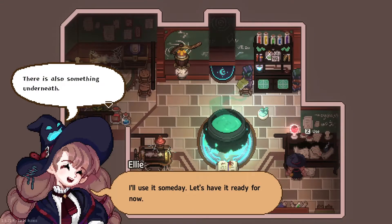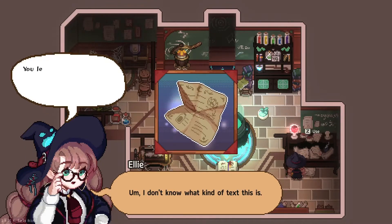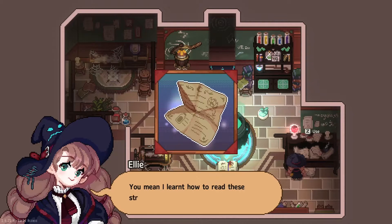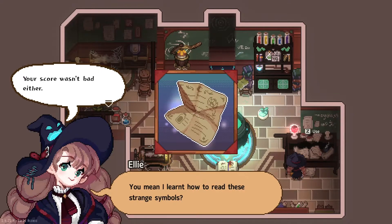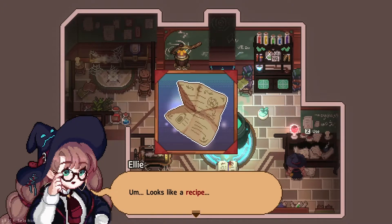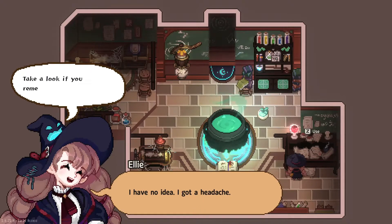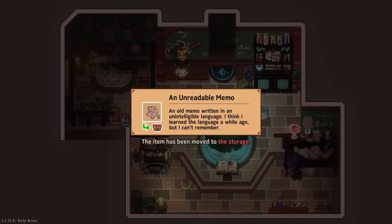There's also something underneath. Oh, you're right. I don't know what kind of text this is — you learned it at school. It's the ancient witch language. You mean I learned how to read these strange symbols? Your score wasn't bad either. I don't remember anything. Shall we take a look anyway? Looks like a recipe — it seems like moon something. I have no idea. I have a headache. Take a look if you remember later.